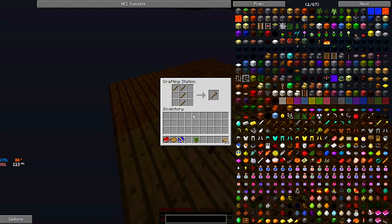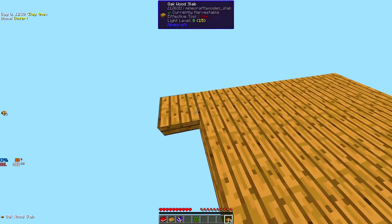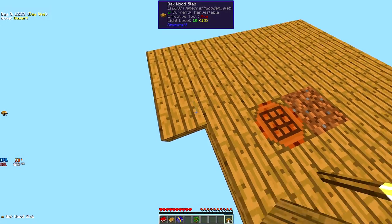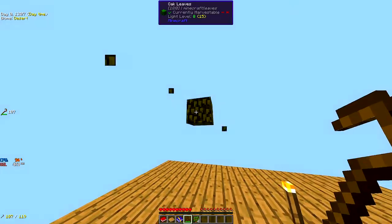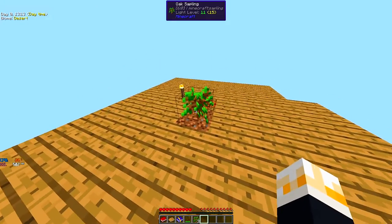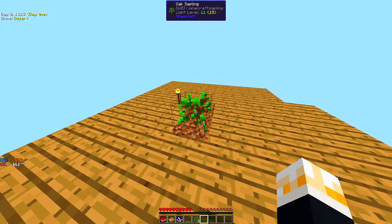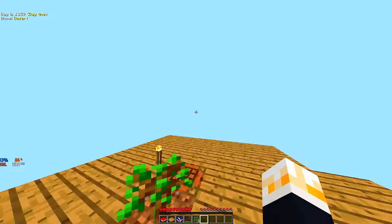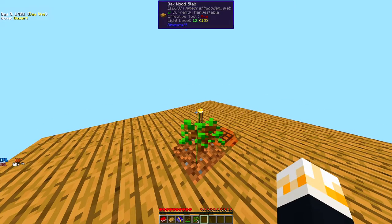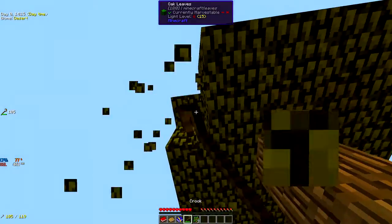I need to make a thing called a crook. What the crook does is it helps me get silkworms so I can infest a tree and get string. I also have Vein Miner on this game — the game came with Vein Miner. If you guys want to see me use Vein Miner, hit the subscribe button.